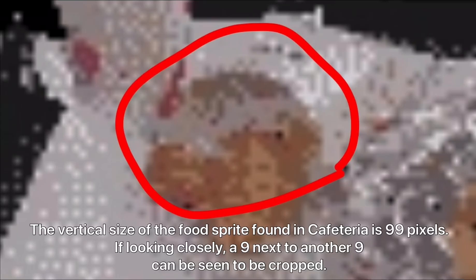The vertical size of the food sprite found in the cafeteria is 99 pixels. If looking closely, a 9 next to another 9 can be seen to be cropped.